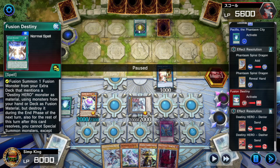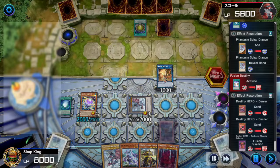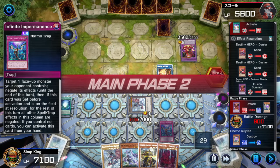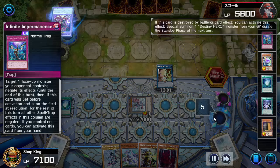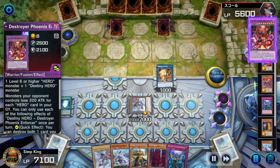Opponent activates Fusion Destiny — usually this is the last thing you do, because once you activate it you're locked into Dark Hero Monsters, and opponent is playing Sword Soul so they aren't running many. DPE is a very amazing card — once per turn popping, getting in, hitting our Jelly. We've got the Imperm. Opponent activates to pop itself and pop a card on field. I'm going to save the Imperm — likely opponent is just going to pop our Imperm, and if they don't, we've got it to negate next turn. Opponent pops the Imperm, DPE comes back, Ecclesia goes back to hand because a fusion monster went to graveyard — very good synergies with Sword Souls.